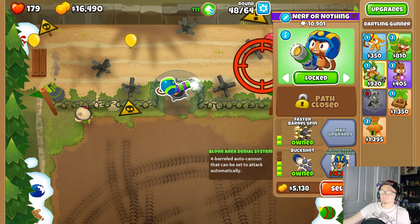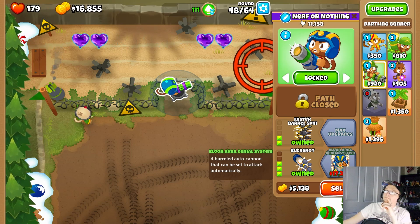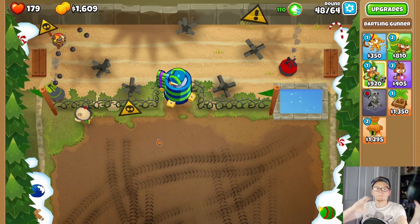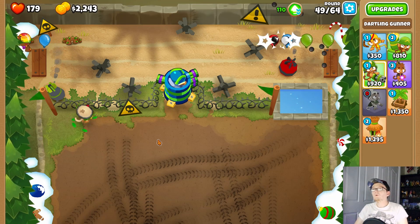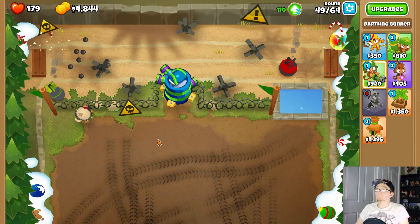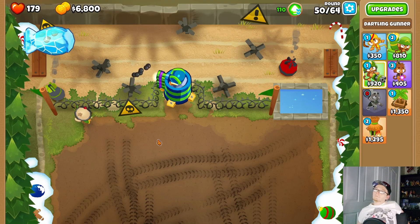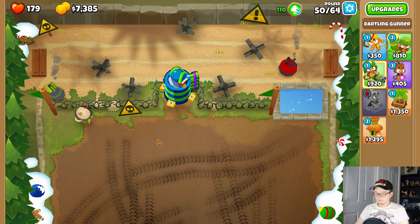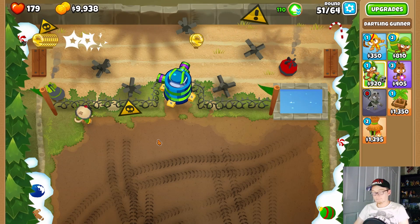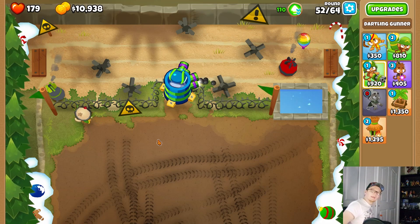Okay, balloons are getting close to leaking, but we're also about to get this. Balloon Area Denial System is very powerful. Now let's get it to target independently and that's game. I will happily take the bet that this will beat the rest of the game. The fact that it has lead popping power additionally is very good for us. Bad for those that want to see me eating another jelly bean, but I guess I'm saving those jelly beans for the co-op games.